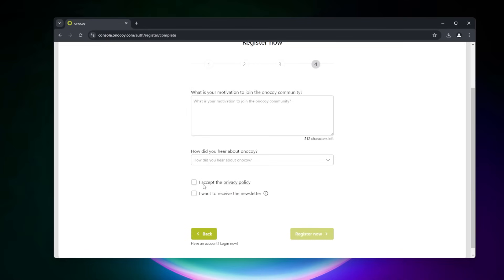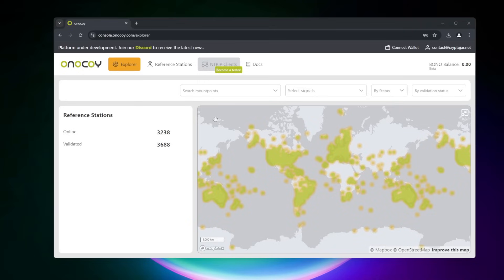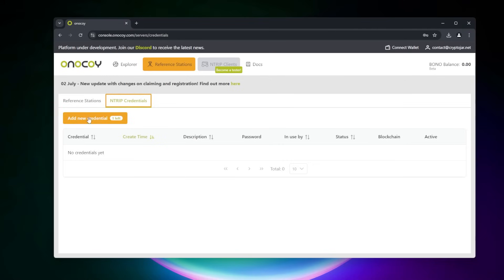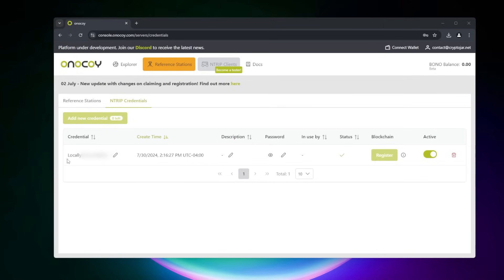I'll go ahead and fill this in, then we have to accept the privacy policy. The link in the email will ask you to set a password to activate your account, and that would be the last step. So now that I'm logged in, I'm going to go over here and click on reference stations, and then we're going to go into Ntrip credentials. We're going to be adding our credential and click on that. What I want to do here is enter in a password. We're going to save this and keep it aside because we're going to have to refer to it later. We'll go ahead and click on save. We want to make sure we have our credential name and the password noted, because we're going to have to refer to that shortly.